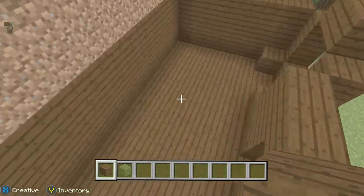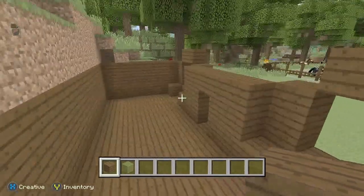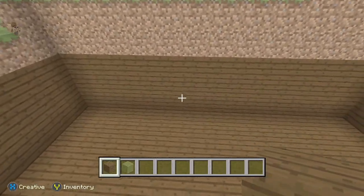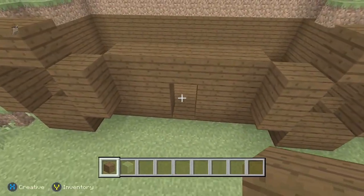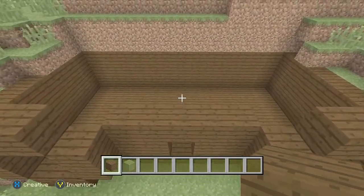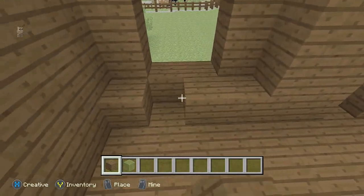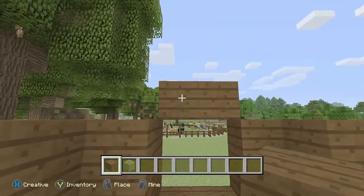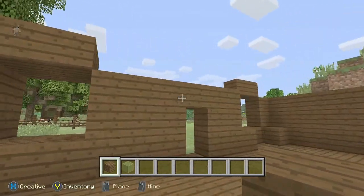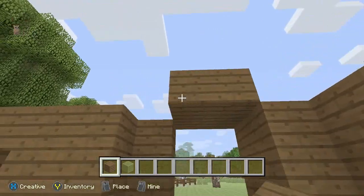All right, we finished the floor and did the wall around. We won't do the roof just yet. So that's what you need to do. And if you want to do different shapes so you can do rooms, that's up to you. This is just a little tutorial on a little medium survival hobbit house. Now for the windows, we're going to do another block just like this and put it so it's flat like that. Even the roof there.